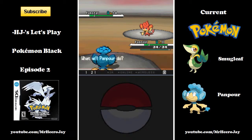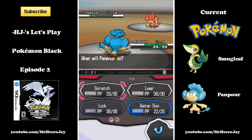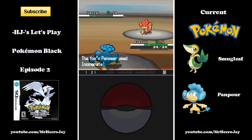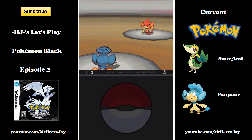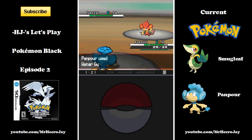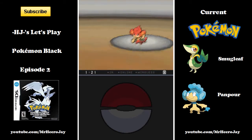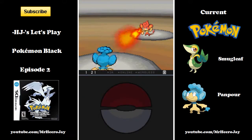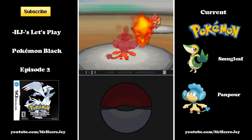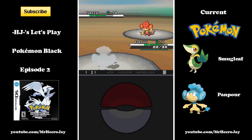It's Pansear — I bust out some heals on Panfor. Incinerate isn't going to do a whole lot; it does a whole 6. But Water Gun on him is going to do a whole lot — does about a third of his HP. That's good. We have to play our types to our advantage; that's the main game of Pokemon — playing the types.